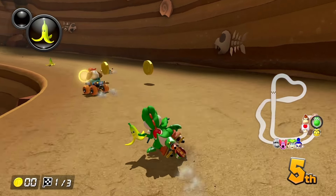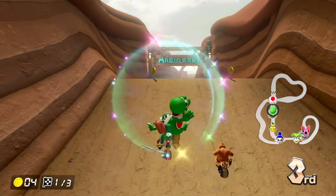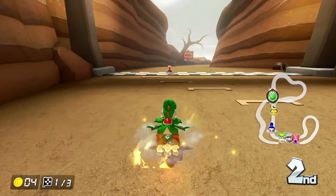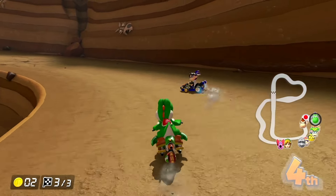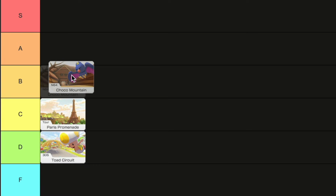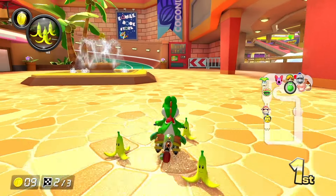Taco Mountain is up next and this track is a classic that's been in a few Mario Kart games. This track has been retro'd so much for a reason — it's a great track. I like the new addition of the glider section and the rocks falling in this one can actually hit you. I'm feeling a solid B tier.